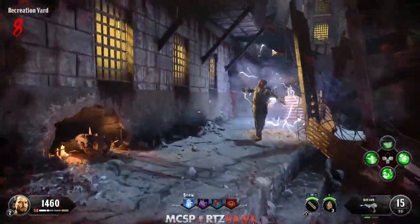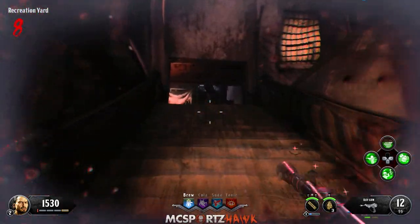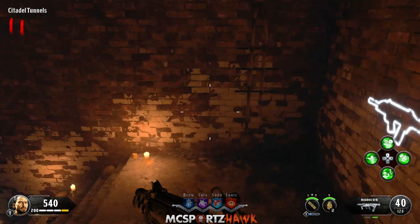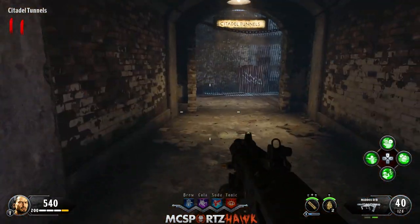I suggest going through the catwalk on an earlier round. You can see right here I go all the way down — I was playing on casual mode which makes it even easier. You should have a special weapon or some kind of high-powered weapon ready so you can make your way through.